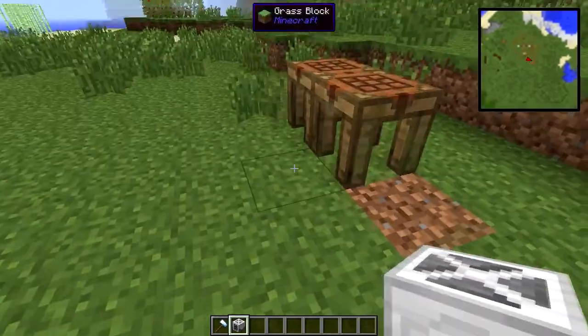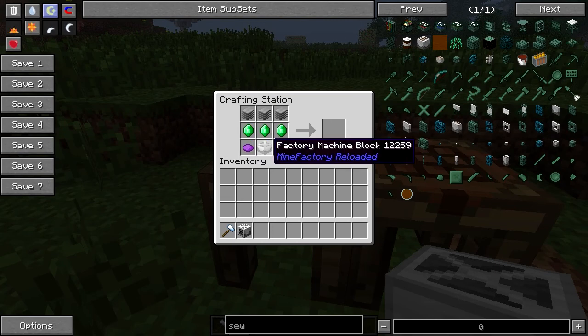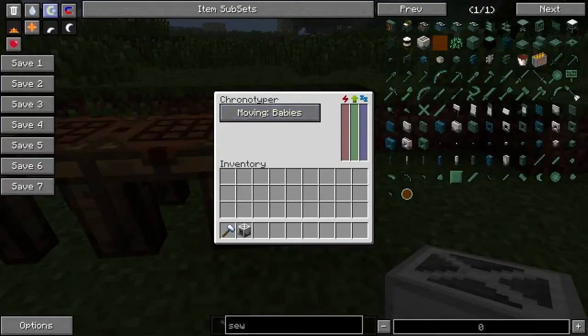This is how you make it: just three emeralds, two purple dye, a machine block, plastic sheets, and if you have Thermal Expansion, just a little bit — things that must switch around.